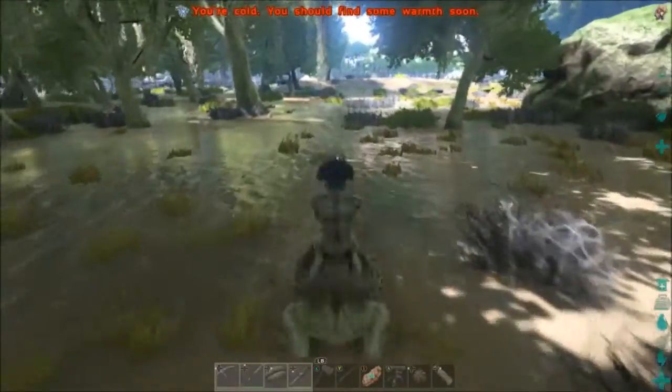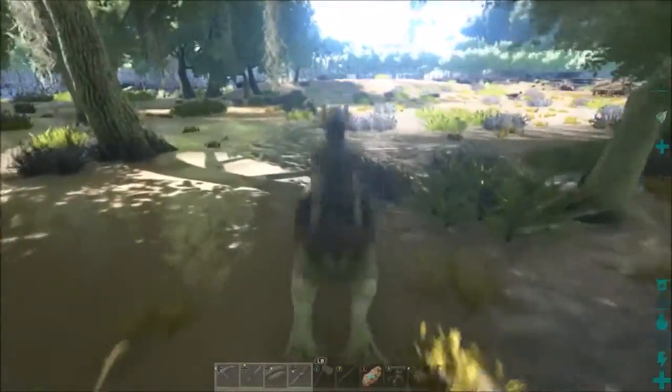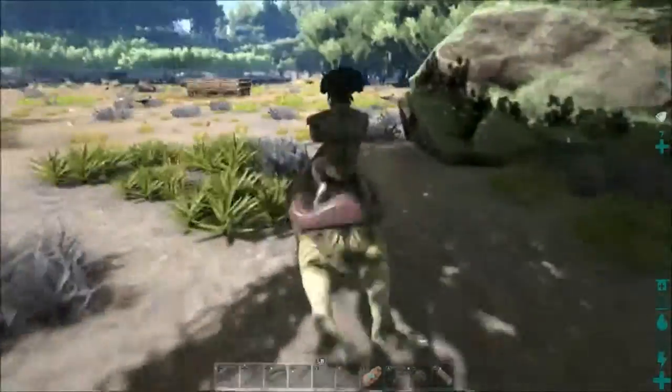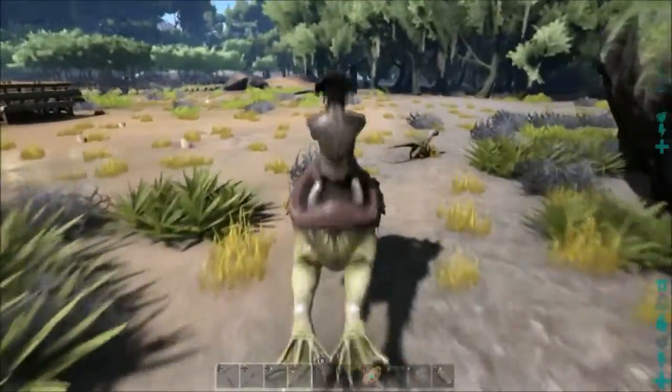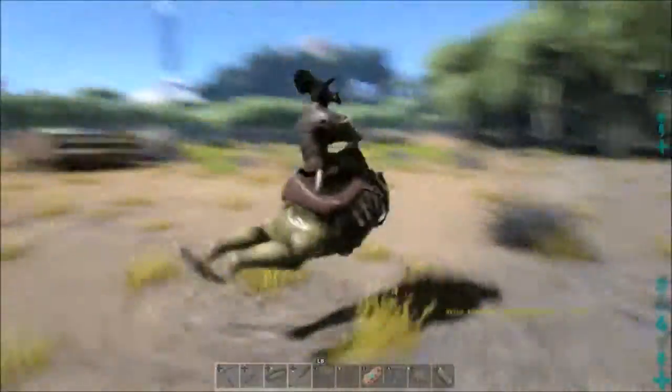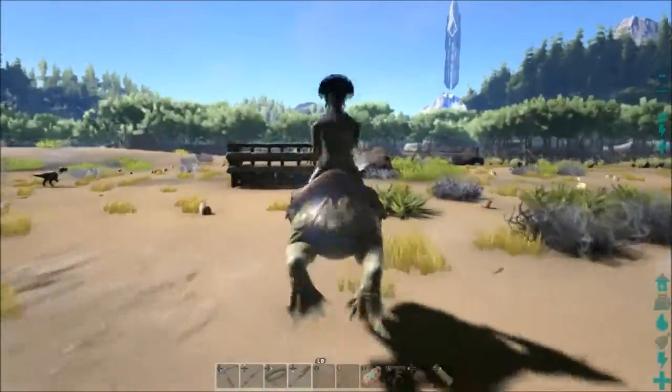When you're just starting out and you're looking for Species X or something like that, it's a great place to find the plants. You go up to the plants, just hit Y like you're gathering berries, and you'll get Species X seeds as well.